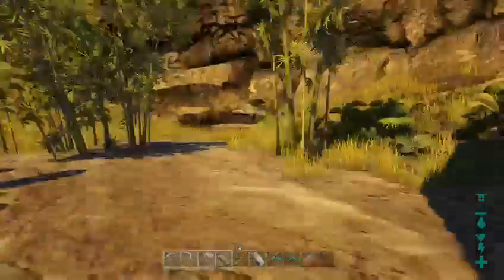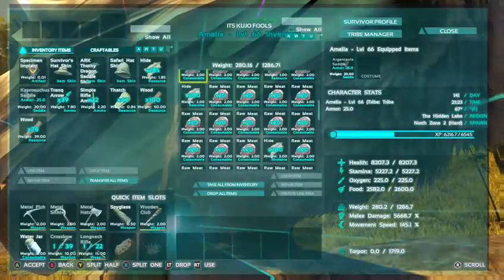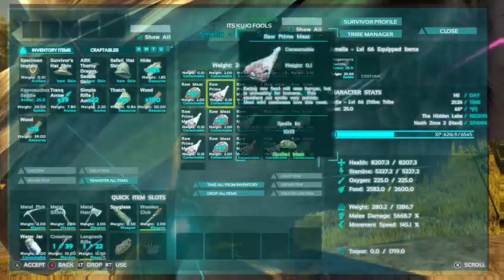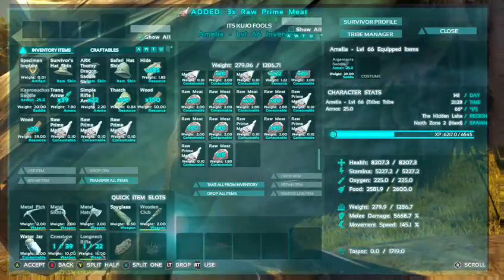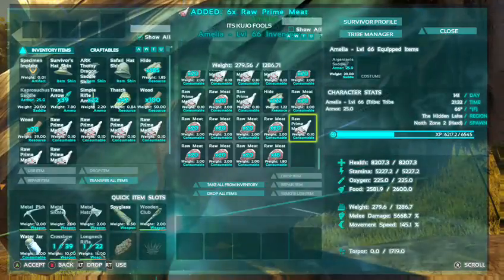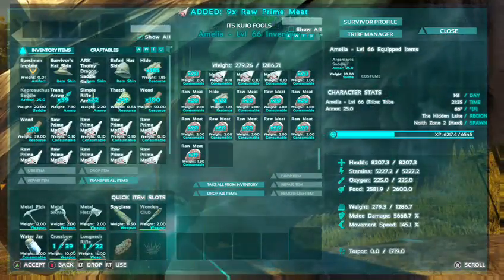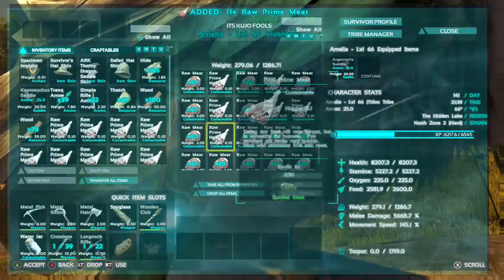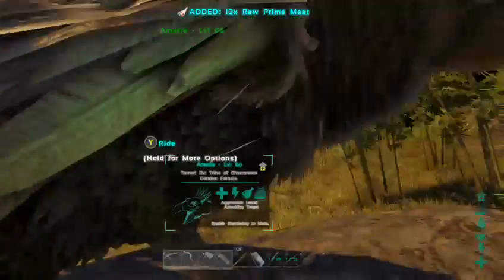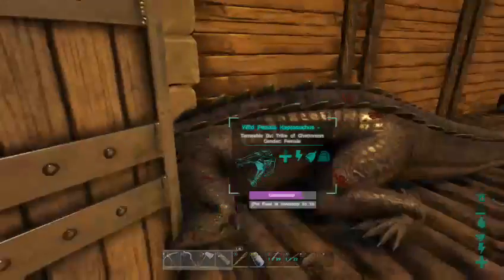Look at that face. So we're gonna go ahead and get all the prime meat out of her inventory and try and put it in there. If you guys are curious as to how I make a Taming Pin, I have a video up on my YouTube channel - it's pretty helpful if you are just beginning to play ARK. And if you do have questions about how to make it, just let me know, I have no problem helping you guys out with that.